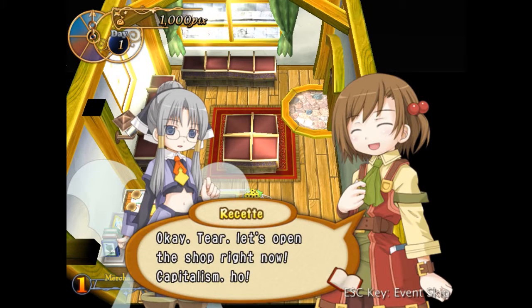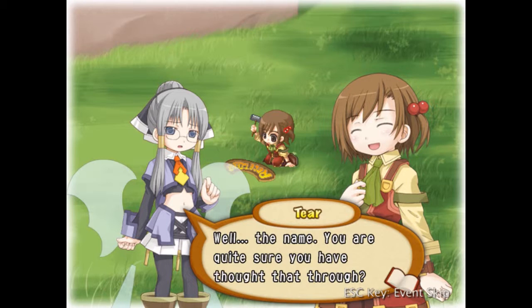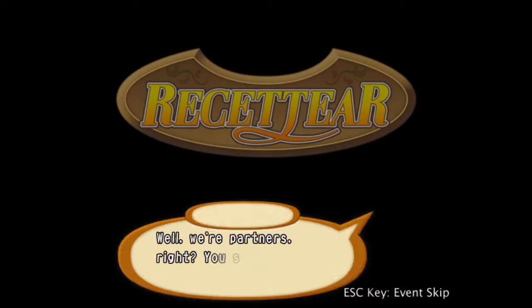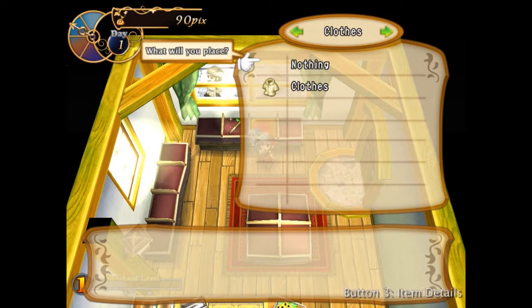Hello everyone, and welcome to The Bargain Bin, where I review cheap games for poor gamers. This week, our budget is $20, and we are using it to purchase a store. That's right, this week you are spending a mere $20 to achieve your capitalist dreams of being a wealthy business owner. Welcome to Reset Tier, an item shop game for the PC.